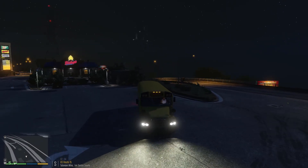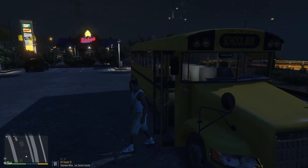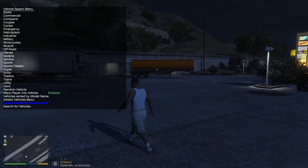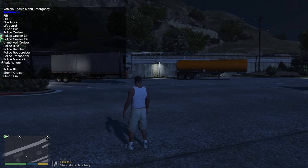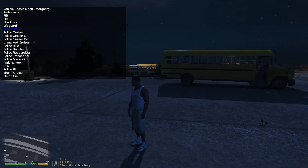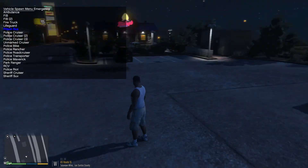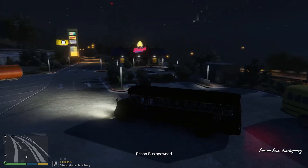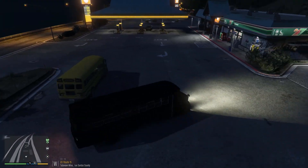It does work, but it doesn't work the right way — I'll show you what I mean. We're going to leave the vehicle real quick. What I tried to do was change the wording and put it on the present vehicle spawn slot. Well, that didn't work out so well. Let me show you — this is the same exact bus, and I'll put it side by side so you guys can see.